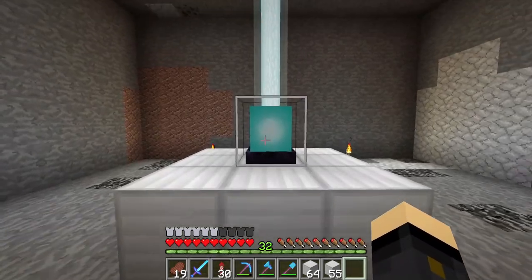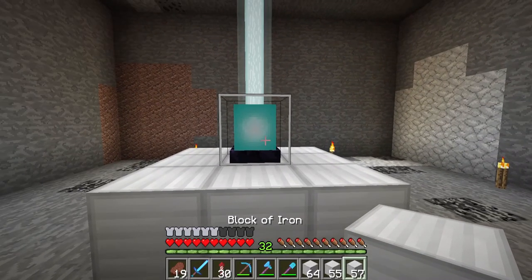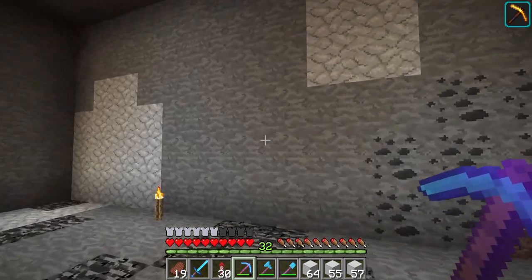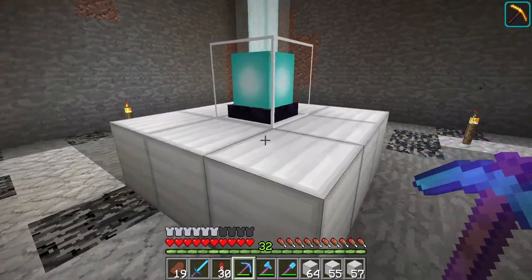Once the beacon is powered up, right-click it to open the menu — at this stage you'll need an ingot. You can use gold, iron, diamond, or emerald. For a level one beacon you can choose either speed or haste. By putting an ingot in and selecting haste, you confirm it and the icon appears in the top right of the screen. It's now quicker to mine — this is currently an efficiency five pick, just for reference.